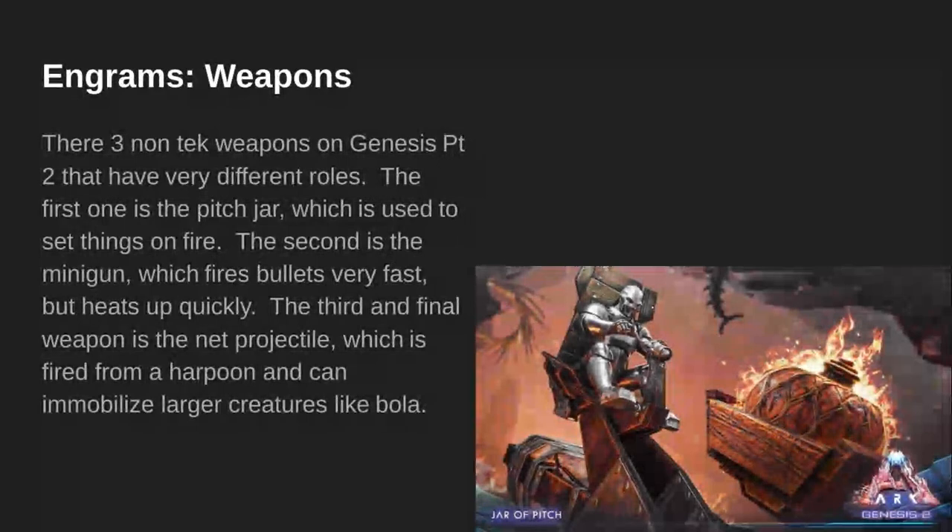Engrams — Weapons. There are three non-tech weapons in Genesis Part 2 that have very different roles. The first one is the pitch jar, which is used to set things on fire if you fire it from a catapult or a ballista. The second is the midi gun, which fires bolts very fast but heats up very quickly. The third and final weapon is the net projectile, which is fired from a harpoon and can immobilize larger creatures like a bola.